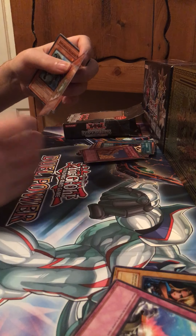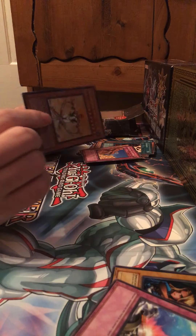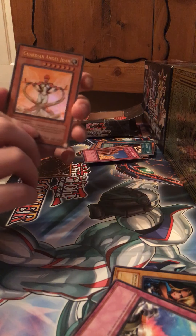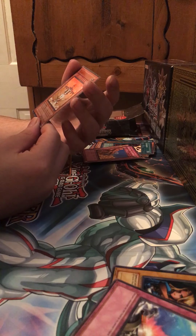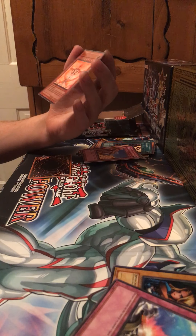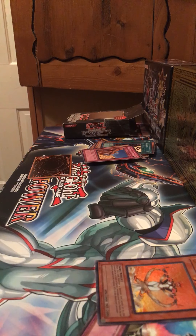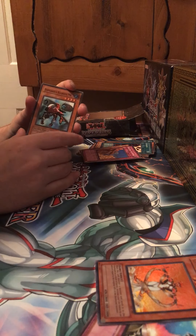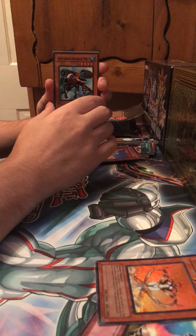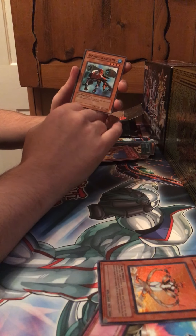There we go - we got a very rare card right here! Guardian Angel Joan - look at that! That's the best card out of this whole box right here. That's an awesome ultra rare card. Oh, that foil is on it - look how shiny it is! That is just amazing, it's really awesome. I was actually hoping - now we actually got it. I thought we were not going to have one but apparently we had at least one. It's hard to get two out of a box but that's so cool.